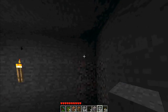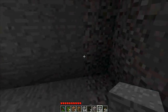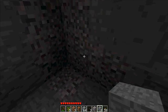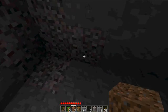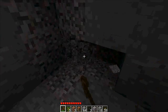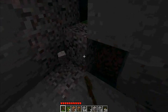So we're gonna take about 15 sticks - 12, 15. Then we're gonna take 15 pieces of coal - you know what, just put it all there cause it's gonna work out anyways. So now we have 60 torches.